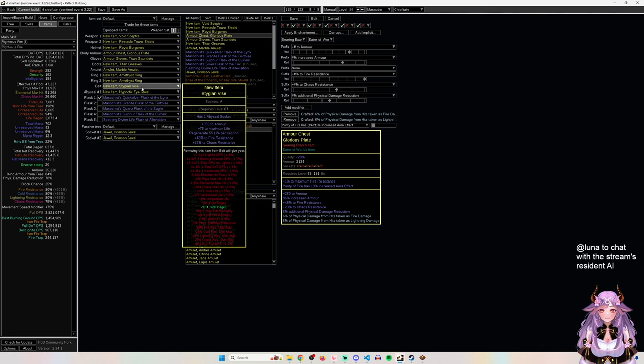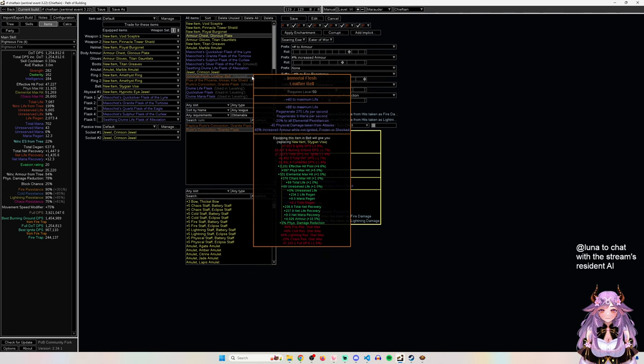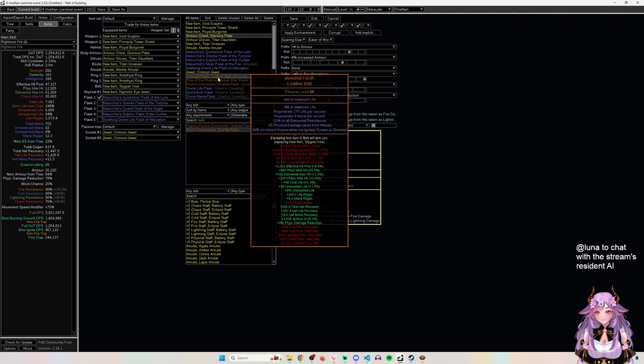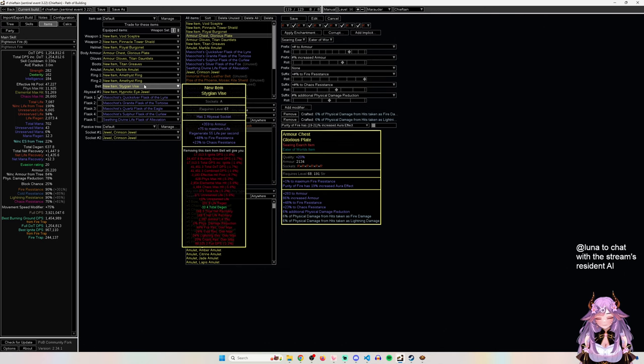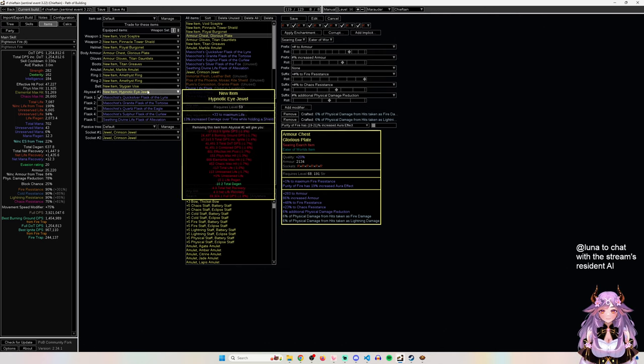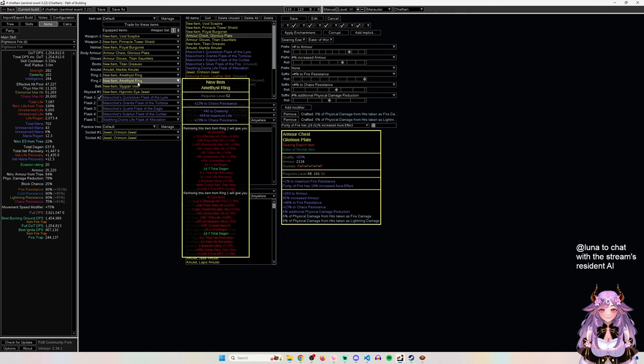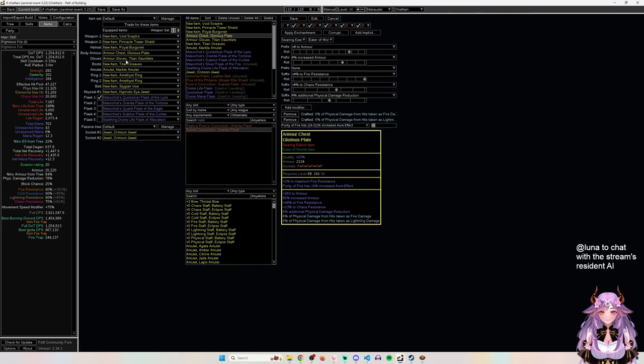For the belt, if you have Immortal Flesh use it - the minus 20 res is inconsequential as a Chieftain with infinite res. If not, use a Leather Belt or a Stygian Vise with a jewel giving damage over time while holding a shield. Otherwise use a rare belt with regen, fire res, chaos res, life, and armor. That's the basic gear breakdown.